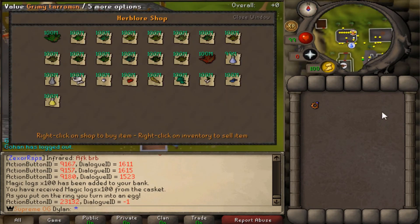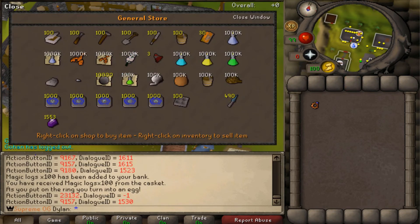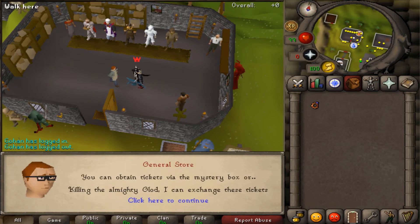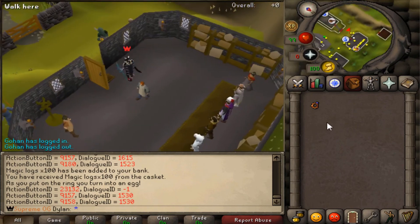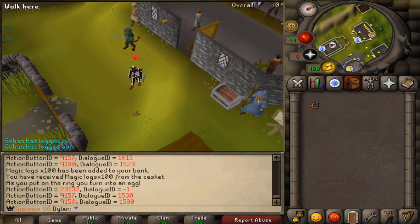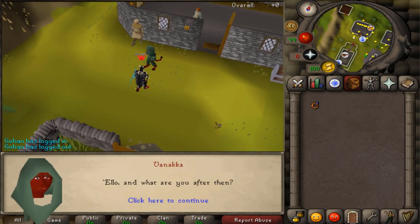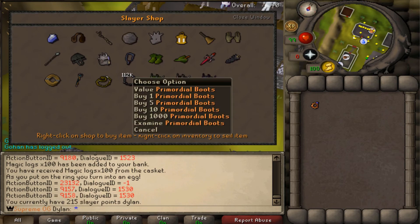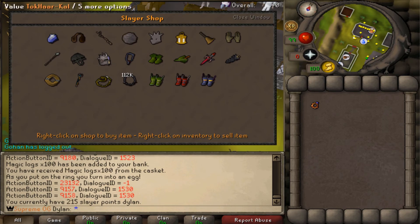Right here we have our herb lore shop. If you guys want to come in here and get your herbal level up quick and start making the combat potions, you can do that there. Slayer shop here where you can buy your pegs, prims, eternals — debating on taking those out and making those harder to get somehow. You can also get your dragon defenders, obby necklaces, Togar Cal, Ring of Charos, all that cool stuff.